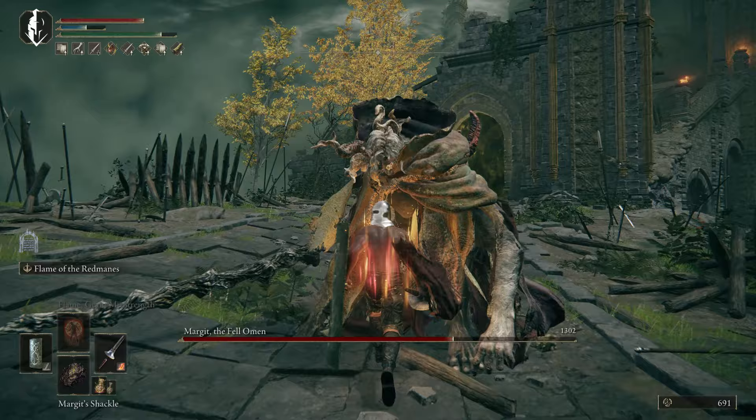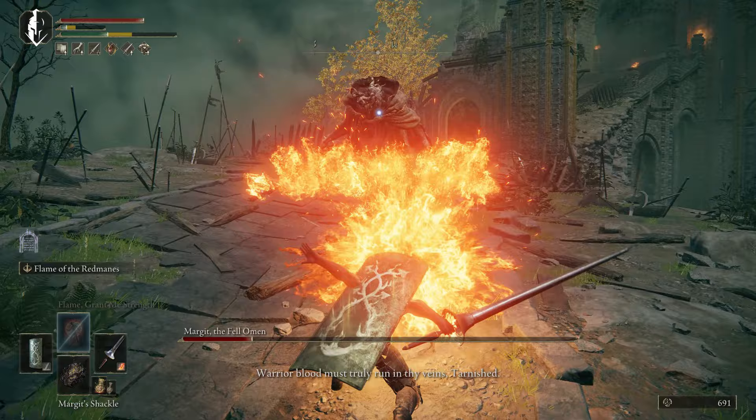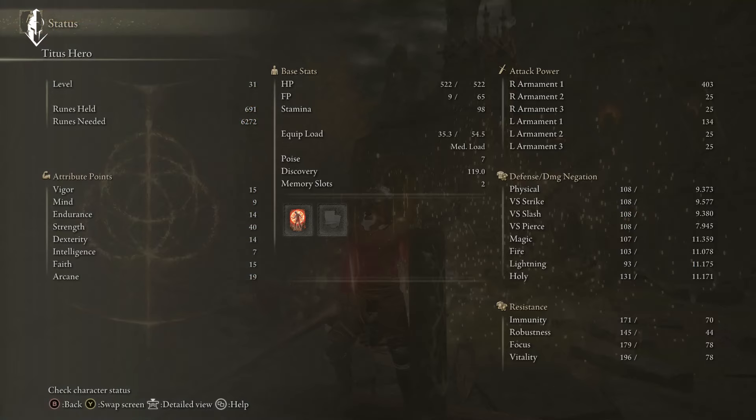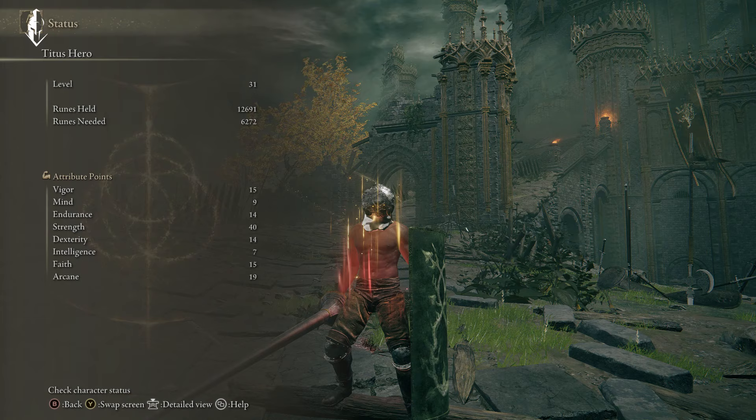And then this is your first boss — the first real boss of the game: Margit. I wanted to show the power of the build for the first boss and the ability to keep him staggered and just absolutely destroy him. This is an insanely strong build, especially for new players, to have a great shield and the ability to attack from behind a shield where you can be blocking and attacking at the same time. And then just to show, we're level 31. So I hope this helps you guys, especially the newer players. I'll get a more advanced strength start guide for more damage dual-wielding later. But yeah, hope you guys enjoy.